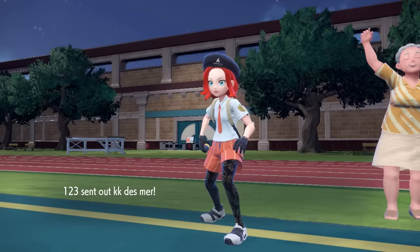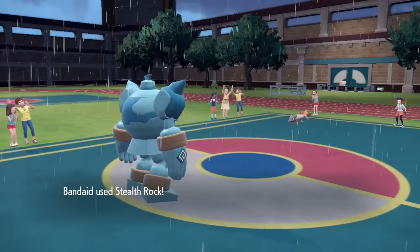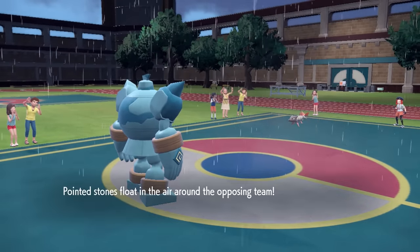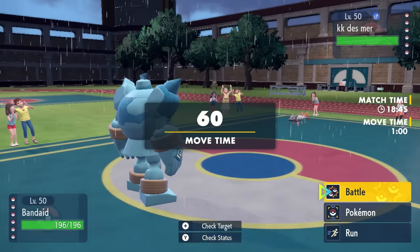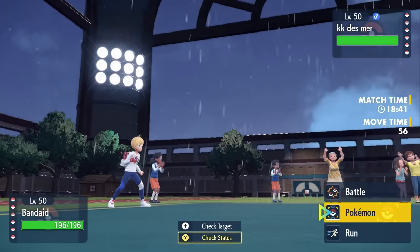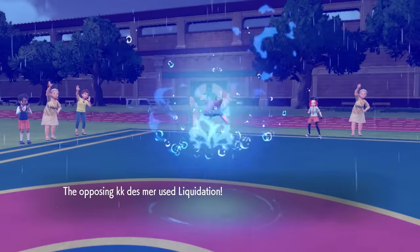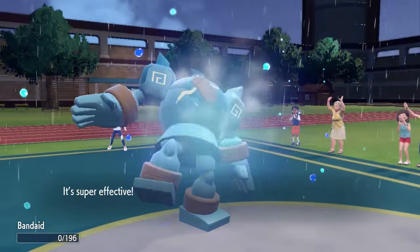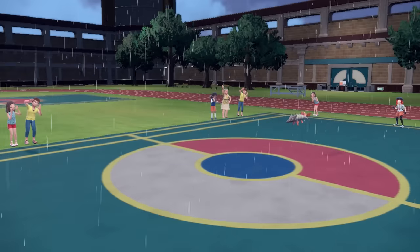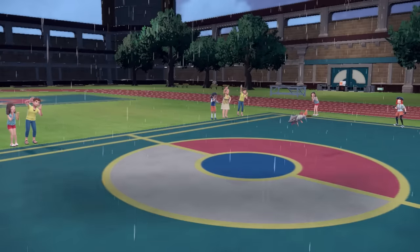Pelipper is now Choice Banded and they switch out, bringing in Barraskewda. It comes in for free as I go for Stealth Rock — I want to punish switches as much as possible. But Iron Giant isn't going to have the greatest time here. I don't have much that wants to take a rain-boosted attack, so I let it stay in, go for Liquidation, and that takes care of Golurk. This thing did what it needed to do — hindered Pelipper and set up Stealth Rock.